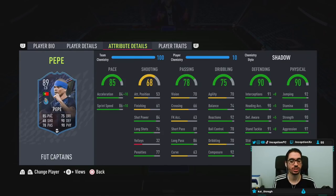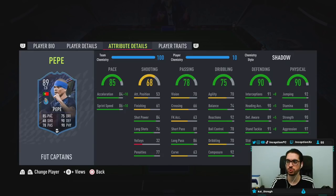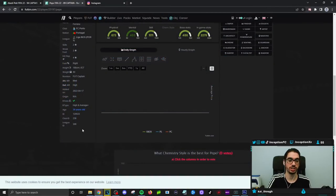This card is going to be working with 92 for reactions and 92 for composure, which is in a pretty decent area as well. He does have 70 agility, 74 for balance, and 70 for dribbling, with a high and average plus body type.